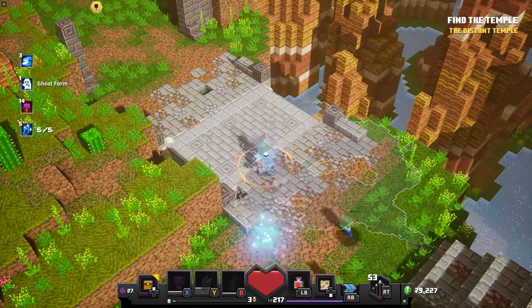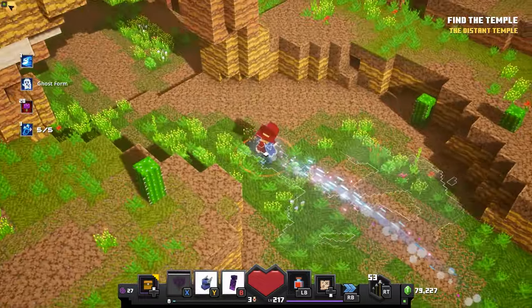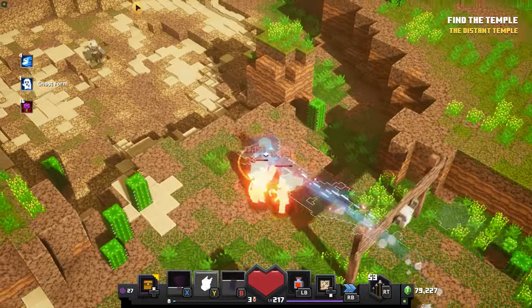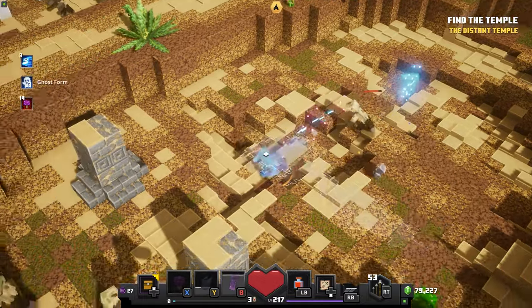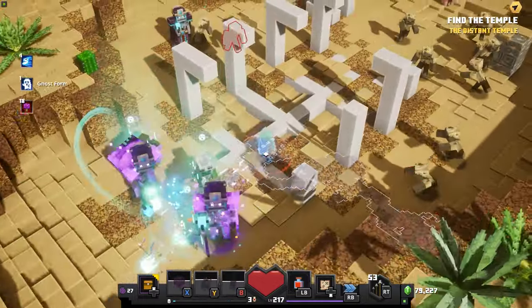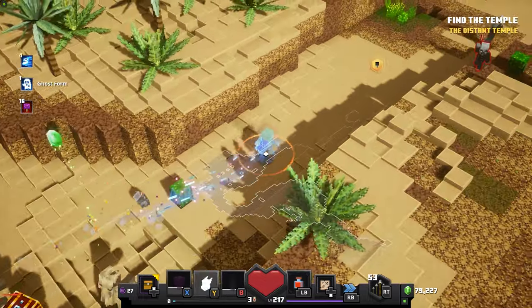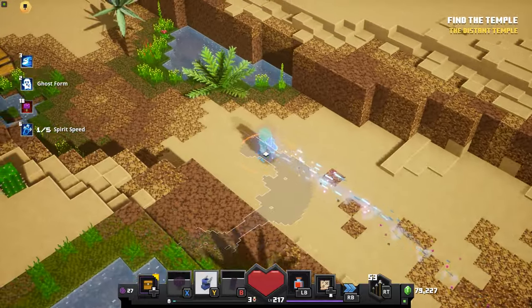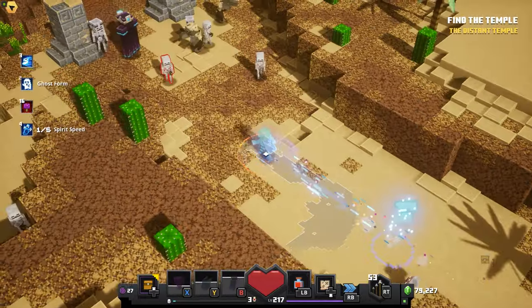The death cap mushroom increases your attack and movement speed, which is why it's recommended. Boots of swiftness helps you run faster, and the ghost cloak makes you run faster and also makes you invisible — so it stops enemies from attacking you. Well, they still try to attack you, but you can run right through them.